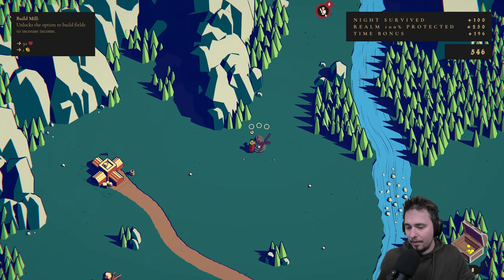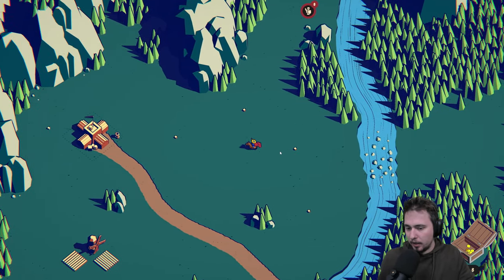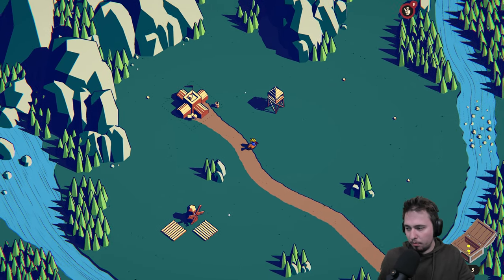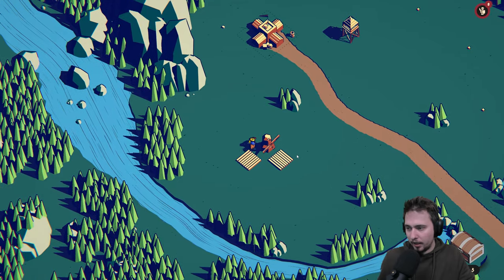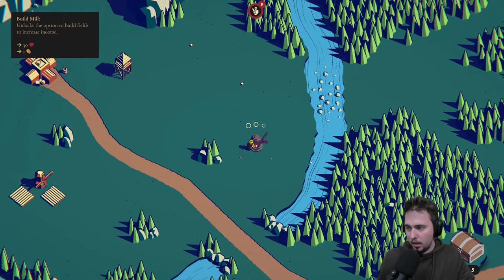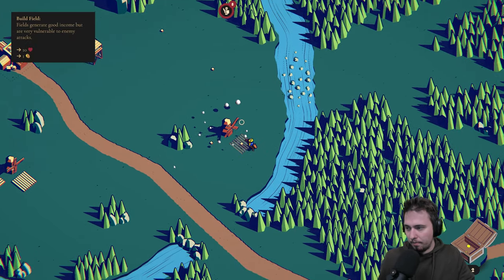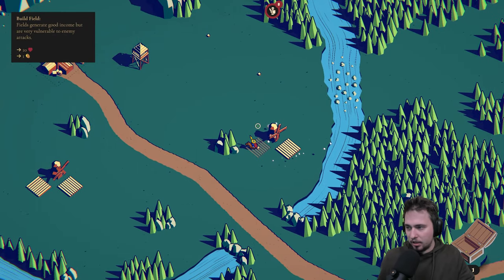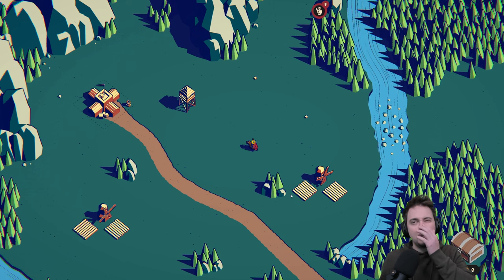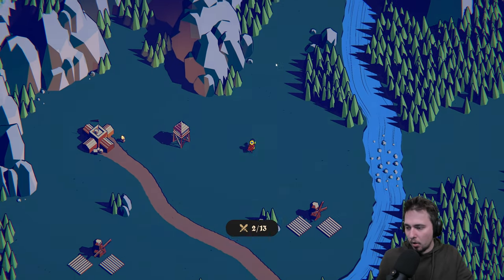Where should I build the tower? Should I build it here? Yeah, let's build the tower - that's a good option. We can't really invest into this one anymore, but we can go with this one. Let's go with the plow. Maybe the explosions with the mill would be better, but let's go with this because it's simpler.